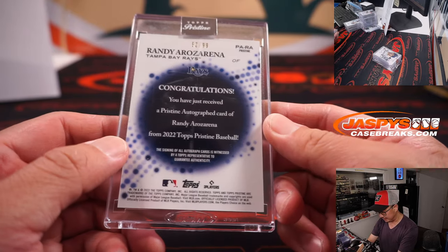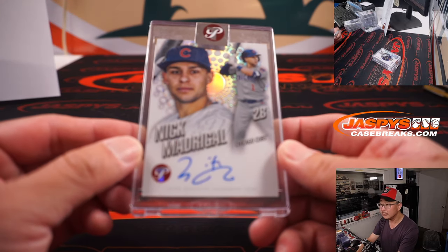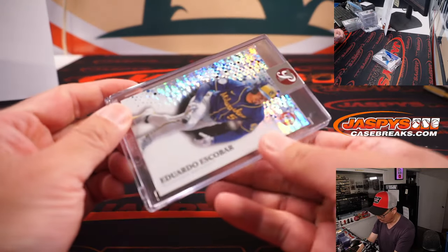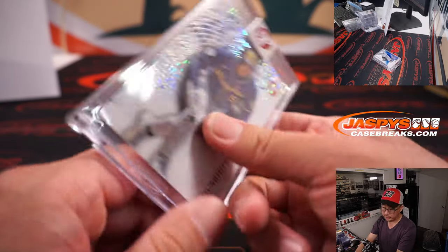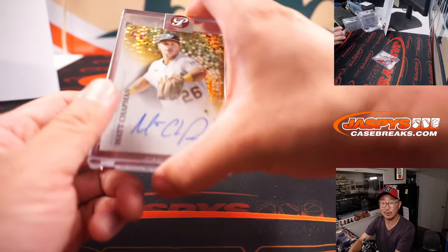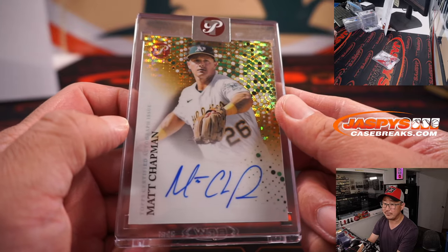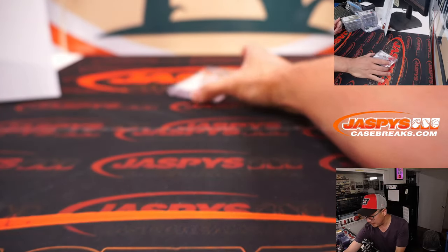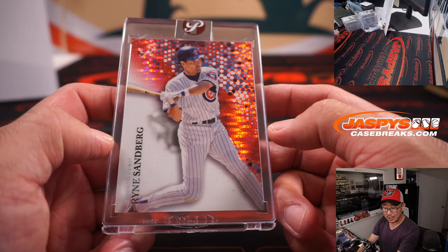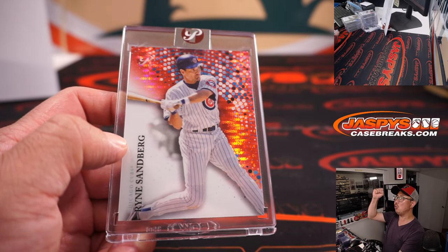There's Randy Arozarena, 52 out of 99, for the Rays — Jeremy Razor. Nick Madrigal for the Cubbies, Jeremy Harder. Eduardo Escobar for the Brew Crew, John. Jesse Winker Reds, Eddie, 75. We got a Matt Chapman autograph for Oliver and the A's — nice on-card auto, 22 out of 50, A's edition. And last but not least, Ryne Sandberg out of five — look at that. That'll be for Jeremy Harder and his Cubs. All aboard the Big Hit Express!